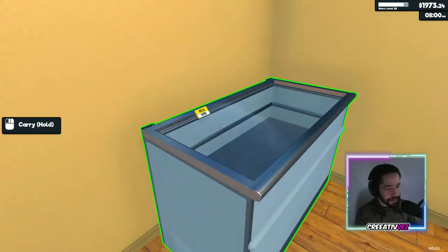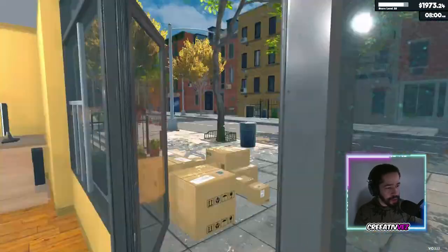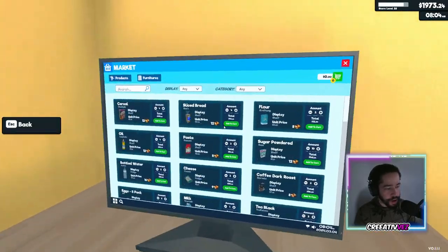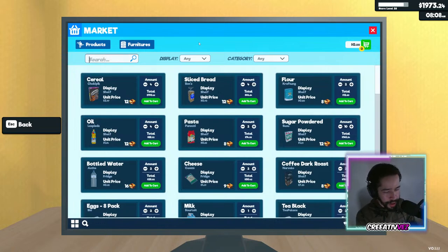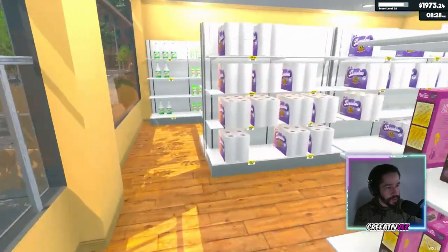We need pasta, we need something for the freezer. Should we open? It's open for business — we need money coming in, we need the green paper. We got the pasta. It's probably four. We got the bleach. LeBron just hit 40,000 points — that's amazing, man.